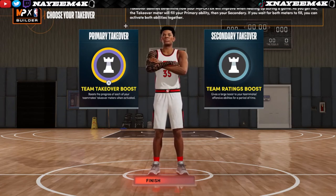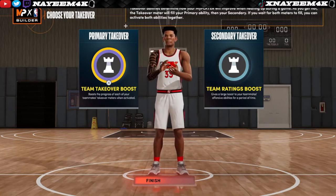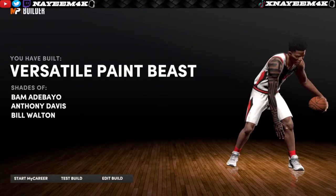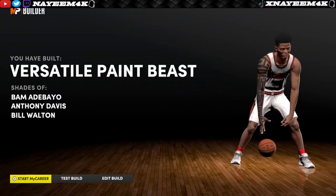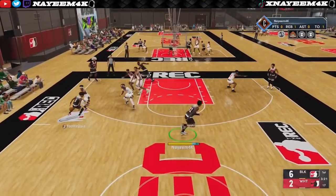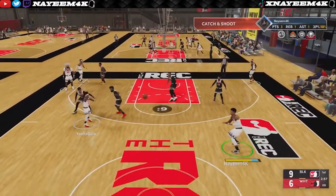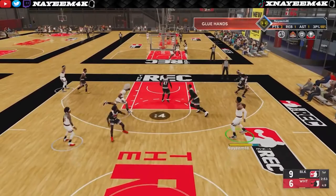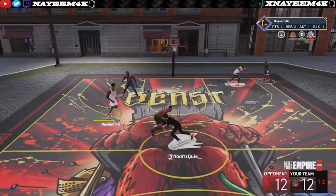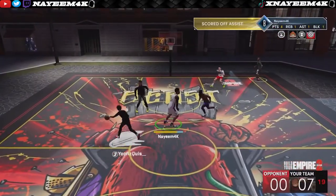This build is great for anybody that likes to dribble and knows how to dribble with a 75 ball handle — I'd suggest making this build because you're 6'10 and still able to dribble. After you make the build you'll be called the versatile paint beast, and it's a great build for 3v3, 5v5, and 2v2 as well. You can use it in the 1v1 court but I'd suggest the stage matchmaking. Make sure you like, comment, subscribe, and let me know down below if you're going to make this build — I'll holla at y'all in the next video.